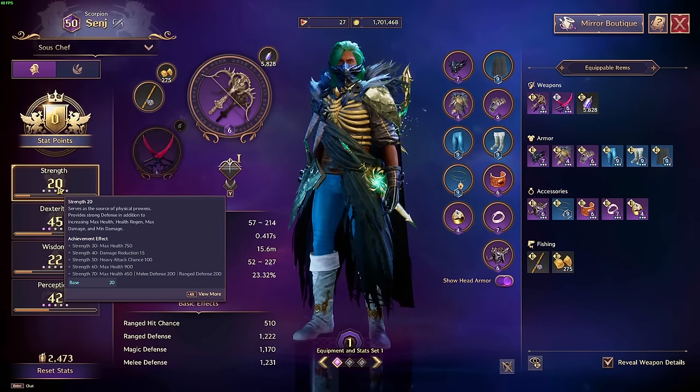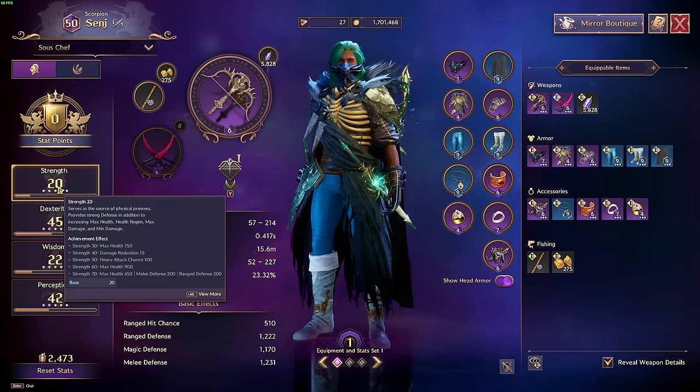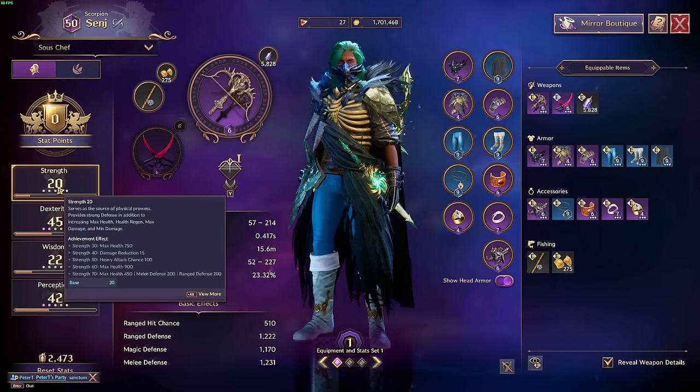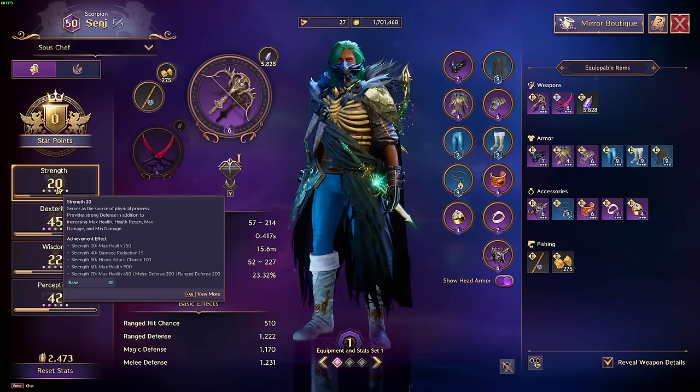Since bonus damage does not scale super high into end game — due to the value staying pretty low — what you'll notice is that if you deal 100 damage, getting 50 bonus damage making it 150 is a massive increase. However, if you're dealing 7000 damage, getting an additional 50 points is not a significant increase, especially when you factor in damage mitigation, damage reduction, evasion, and endurance. So as you transition from early end game into maxed-out end game, I would highly recommend you get rid of bonus damage and focus elsewhere.